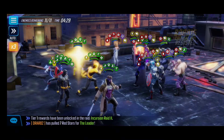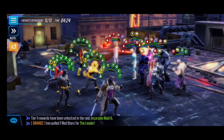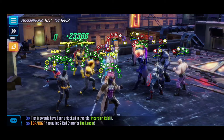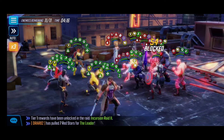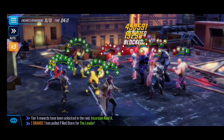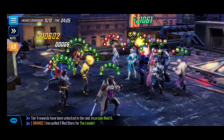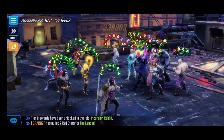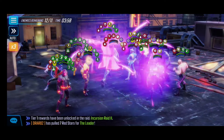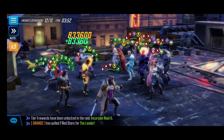We focus on the middle cluster with Quicksilver and Dormammu because we don't want them getting their abilities off. There's been bad RNG where Dormammu gets the heal on their team, which is a huge setback. Ideally, take him down along with Quicksilver as soon as possible. Once you have Gambit ready, activate the ultimate and start the chain effect of the team's most powerful abilities.